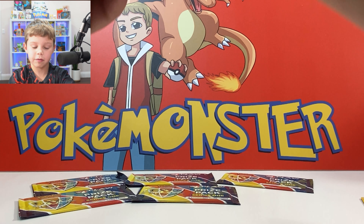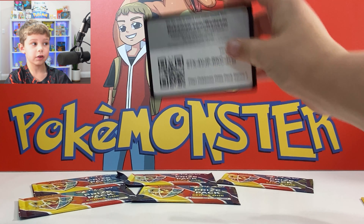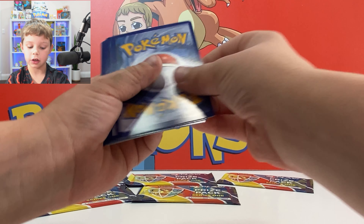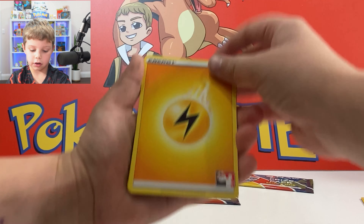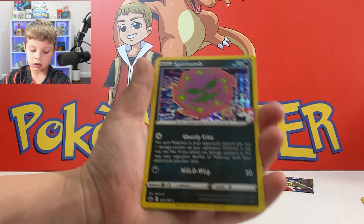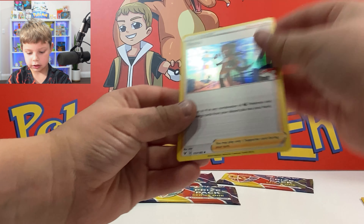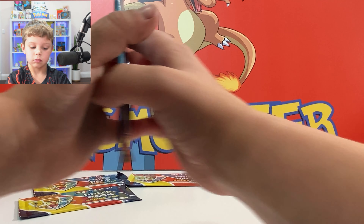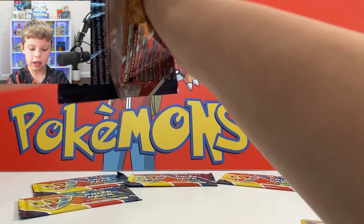I can't believe I'm actually opening these in person. When Pokerub was opening these, I so badly wanted them, and luckily I have them right here. Alright — lightning energy, Ponygrass, Galarian Weezing. That felt like not that many things, but we still have four more packs and we can still get that Umbreon.